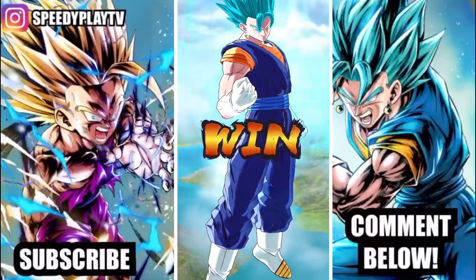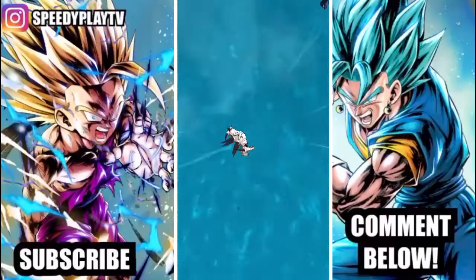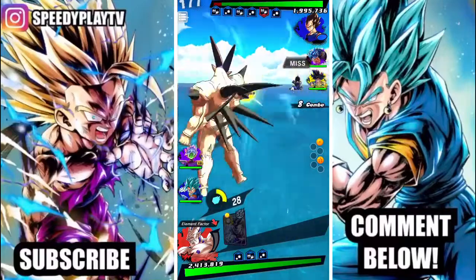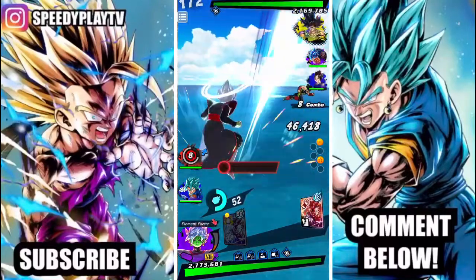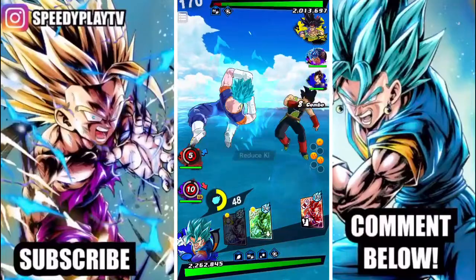Battle number two — we're bringing Omega Shenron back again. He was a menace with this AoE green card. You can gain so much priority with it — very, very good.